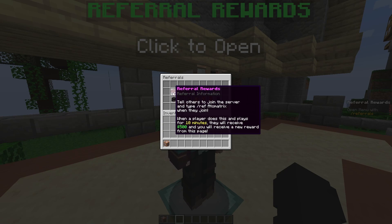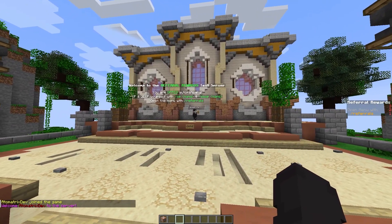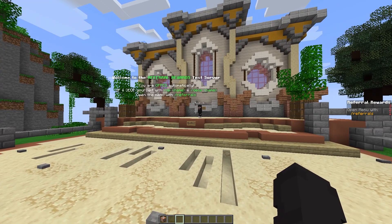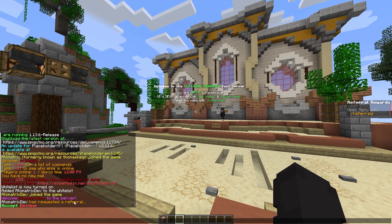This item will change based on the username of the person looking at it. I've just got my alt to join the server and I'll run the command on that account now. As you can see in the chat it says Atomatrix dev has requested a referral.